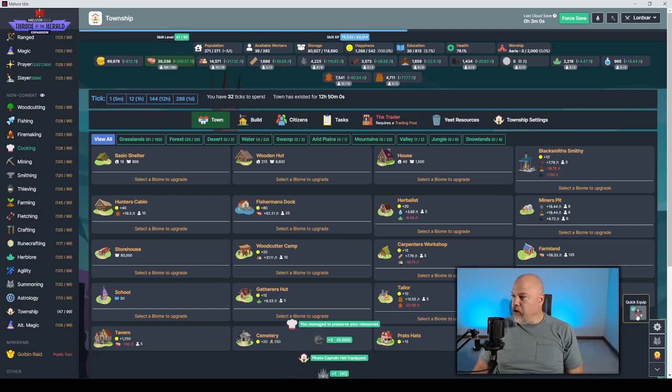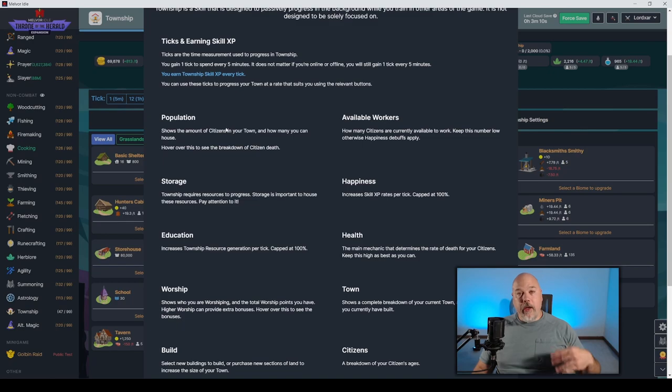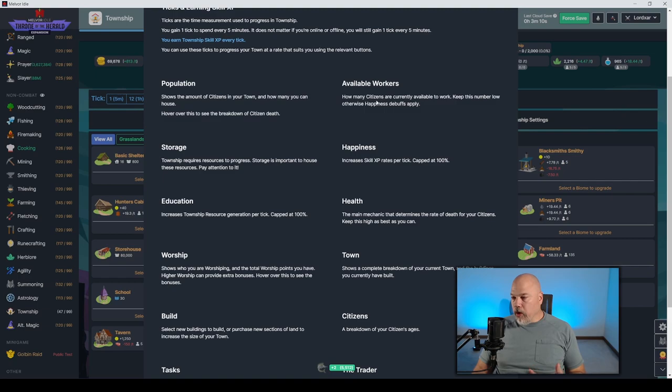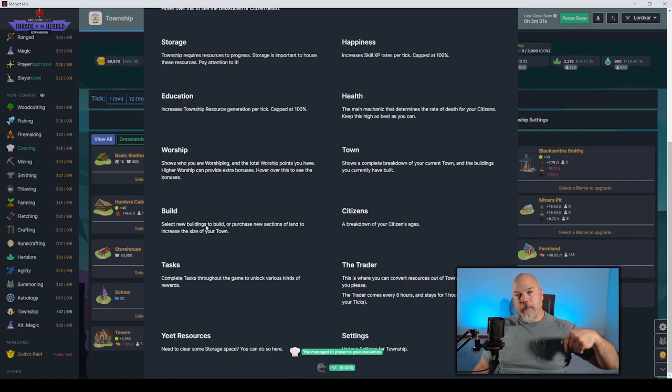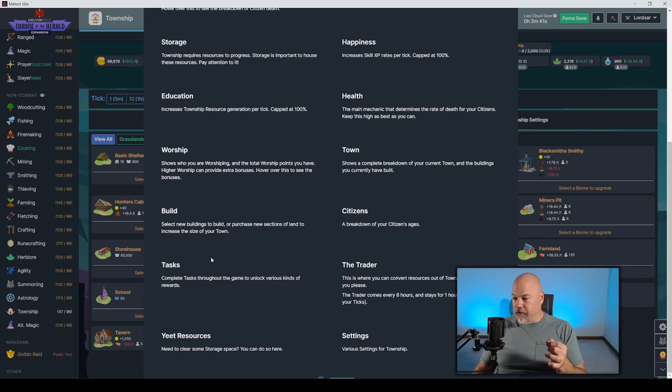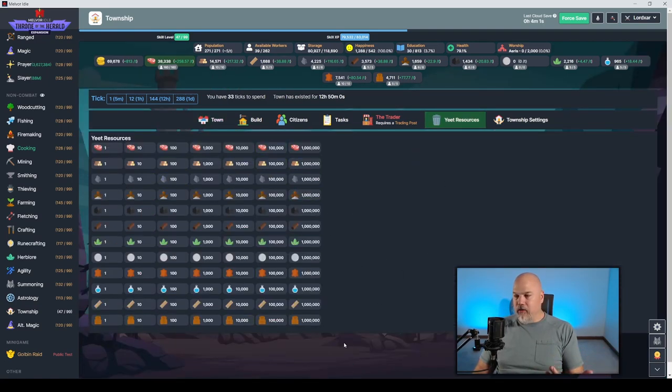There's population, workers, storage, and happiness — the happier your citizens are, the better XP you get. Education, health, and worship all help with happiness. There's a town breakdown showing buildings, a build section, an age breakdown, and tasks which we'll run through. Once your storage gets full, there's a 'yeet' function where you can just remove whatever you don't want — too much food or other resources, just bounce it out.